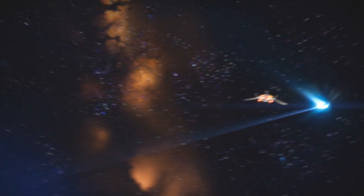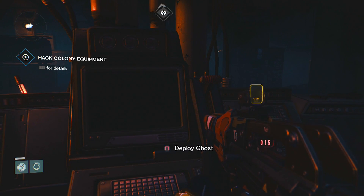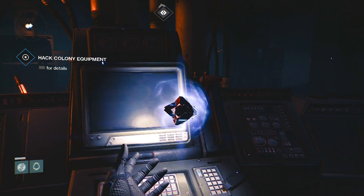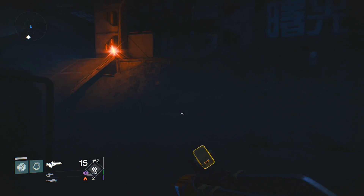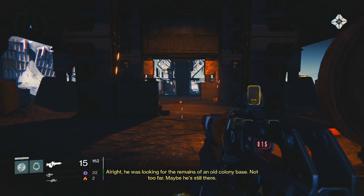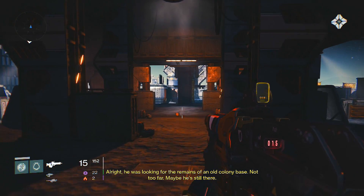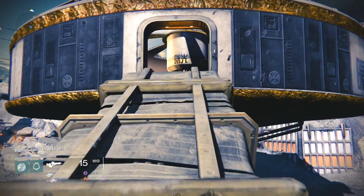It's not entirely straightforward — you don't get to the spot right away. You have to go hack the colony equipment and find a guardian that's gone missing. You're going to run into a bunch of enemies here, but once you clear those out you proceed to the next area.